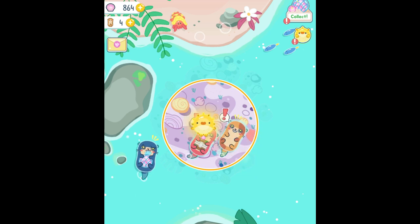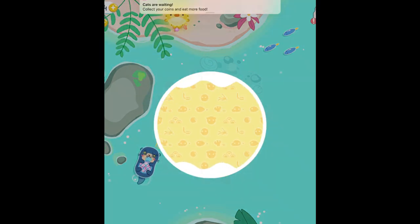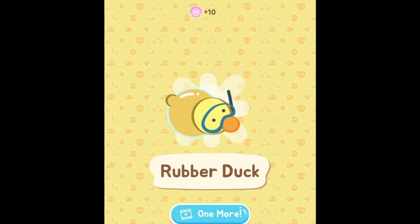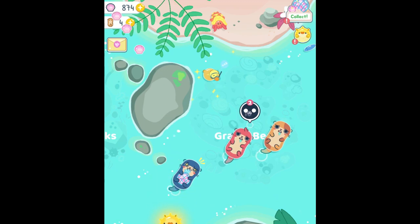So let's do one more mission and see what we got. We got the rubber dog! So we got a new decoration — there it is. You guys can see the rubber duck right there.